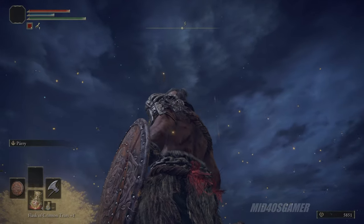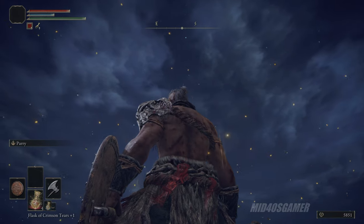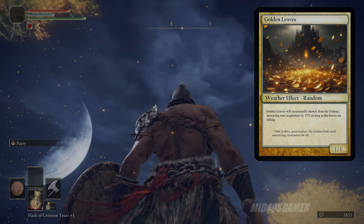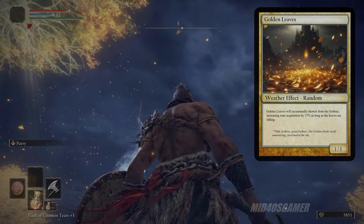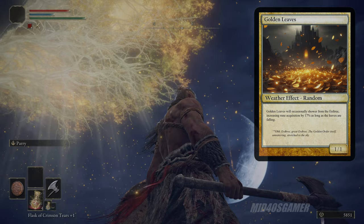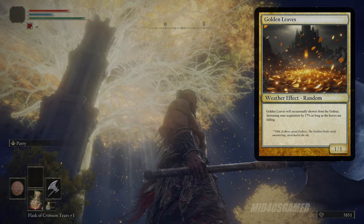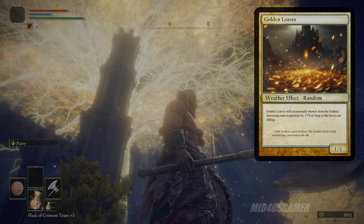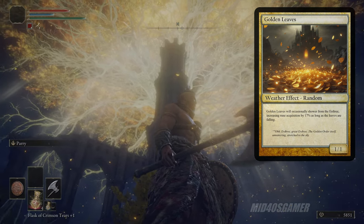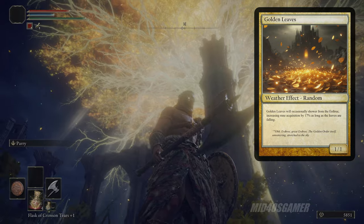Before getting into the next rune boost item, you may notice a yellow glow around your character and glowing Erdtree leaves falling from the sky while adventuring. These falling leaves are actually a random weather effect designed to give you a little boost, occurring only in certain areas. The buff you receive while Erdtree leaves are falling increases runes obtained from enemies by 17%, and it stacks with other rune boost items. It's automatically applied when you're standing close to falling Erdtree leaves, but only lasts a short duration — so keep an eye on the weather when farming.